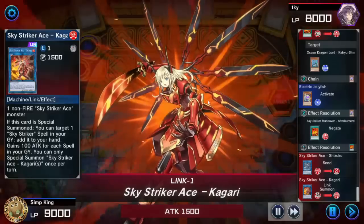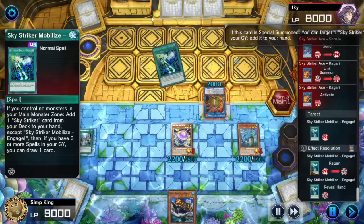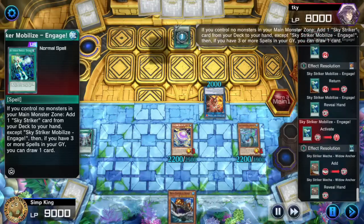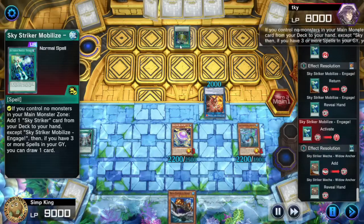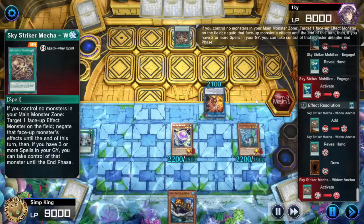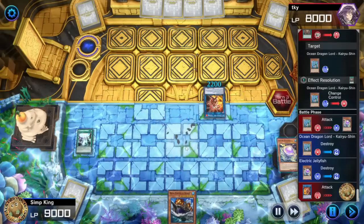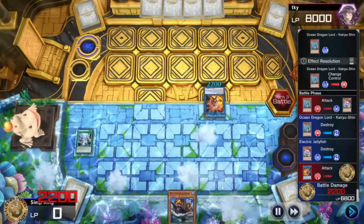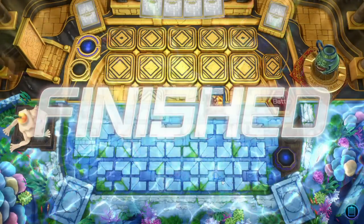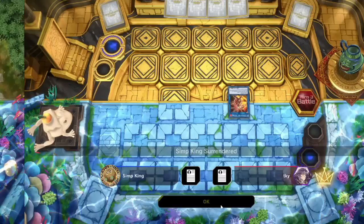Sky Striker Ace Kagari coming back, adding a card from graveyard to hand, and Mobilize is going to let them add any Sky Striker card they want as well as drawing a random card — that's why this card used to be limited to one, I think. Opponent's Sky Striker Mecha stealing our Ocean Dragon Lord, crashing into the Jellyfish, hitting us for two thousand damage. There is no way we recover from this — let's give Sky Strikers this one.